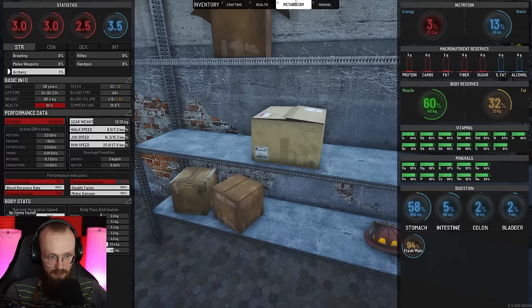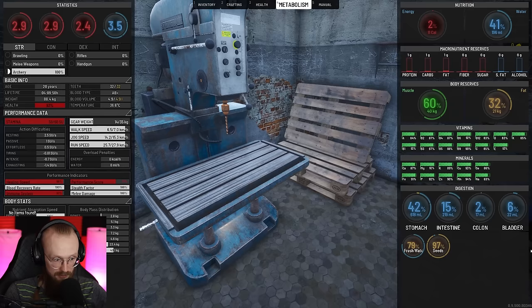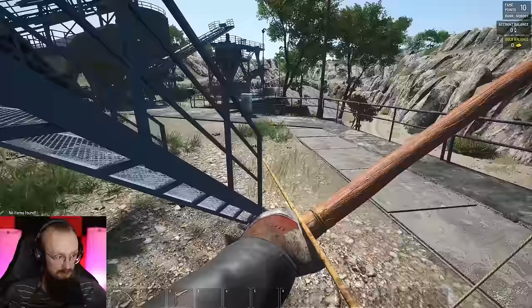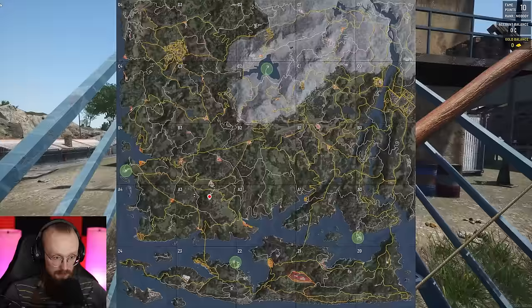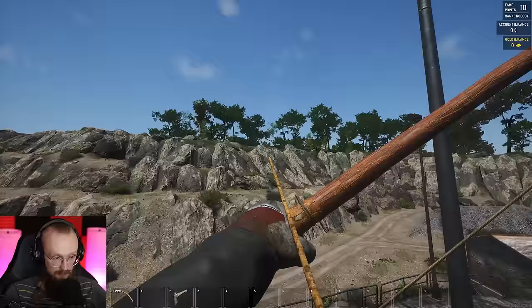I found some red onion seeds — I'm pretty sure I can eat all of them. The seeds are pretty good usually. We've gotten 200 and something calories from that — not too shabby. Plus we've gotten a Halloween mask — usually those sell pretty well. So let's not forget about the airdrop. It fell that way, I do remember that. I heard a zombie — hopefully it doesn't come after me here.